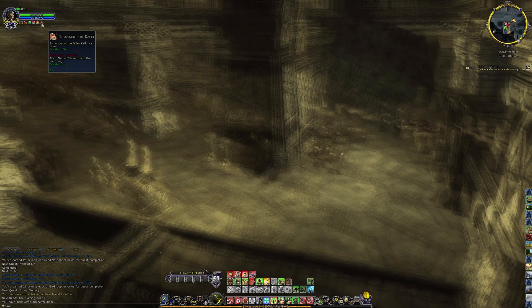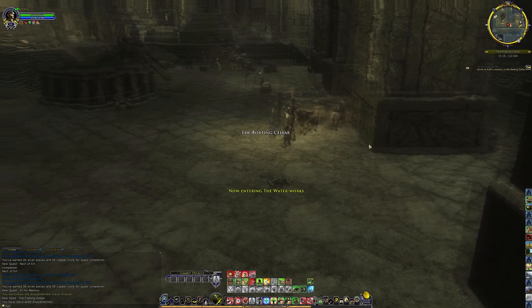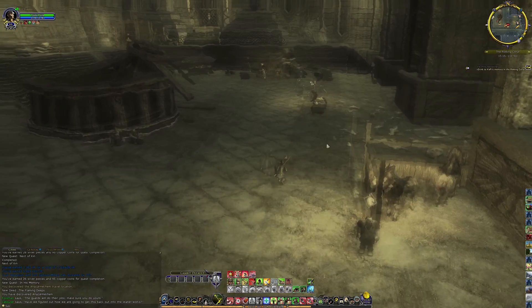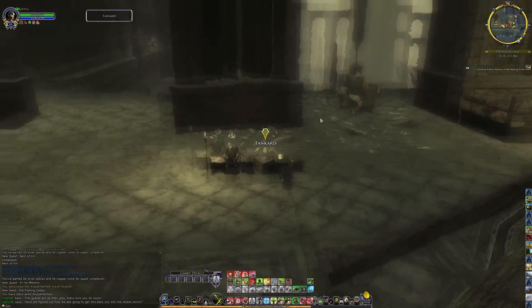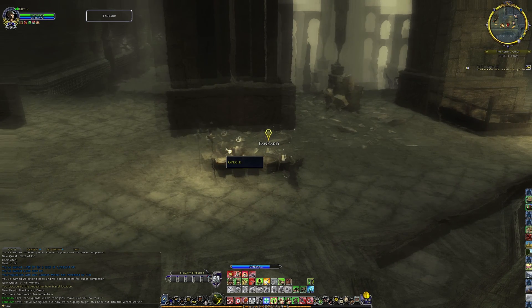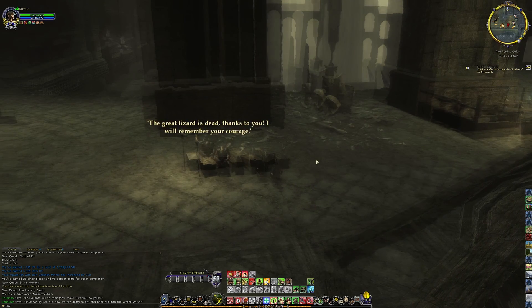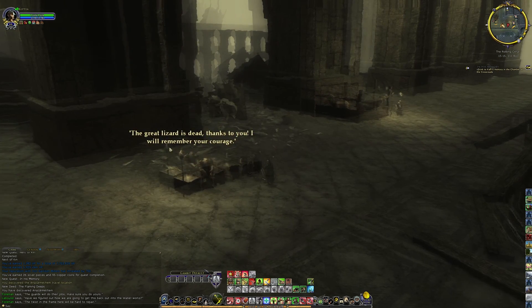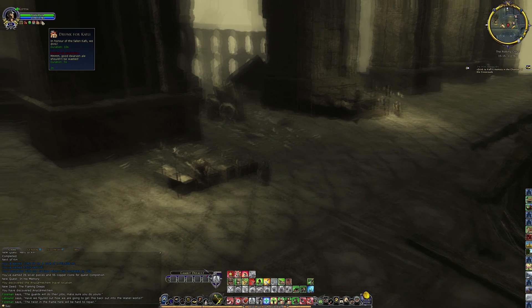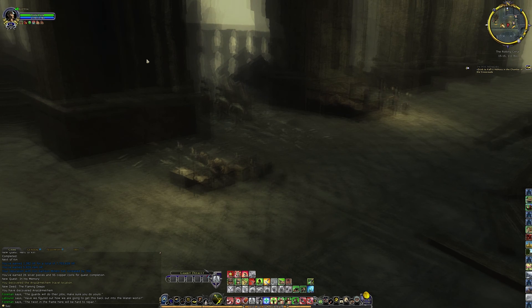Is this going to transport me? Yeah, I think so. We are at the Rotting Cellar - let's go ahead and drink to Coughly. I don't know why this guy has a quest ring on him. 'Great Lizard is dead - thanks to you, I will remember your courage.' Maybe I should speak with them before I drink, because they might have something interesting to say. Next we're going to the Chamber of the Crossroads - should wake up there momentarily.